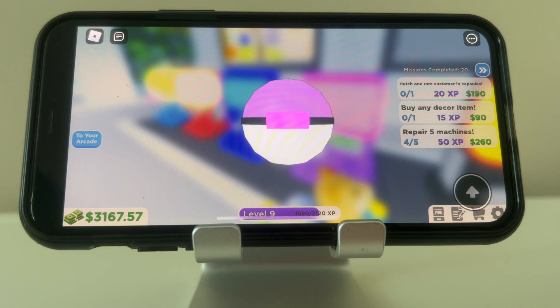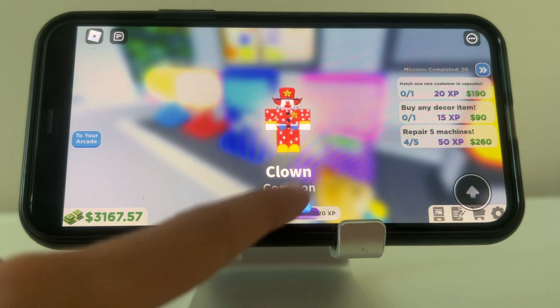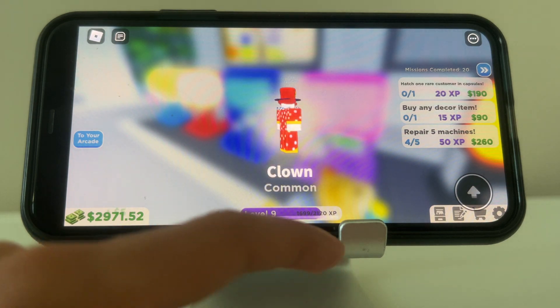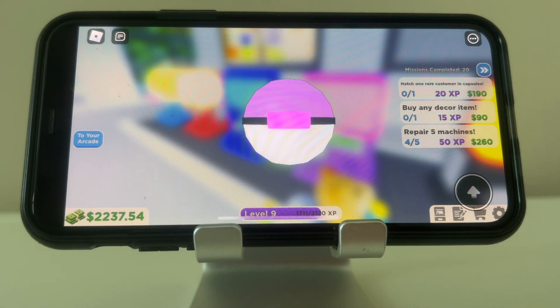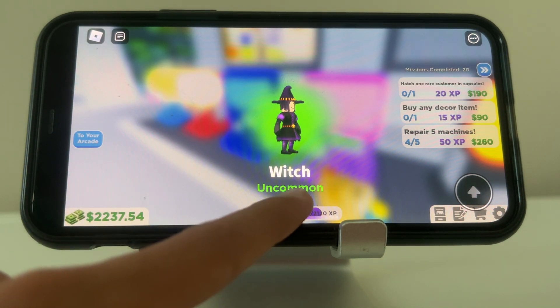Let's give one a try and see what we get. We got the clown — the clown is common. Let's see if we can hatch someone else. We got the clown again. Basically, we get $400 back if we hatch the clown or duplicate another customer. We got the witch — uncommon customer.